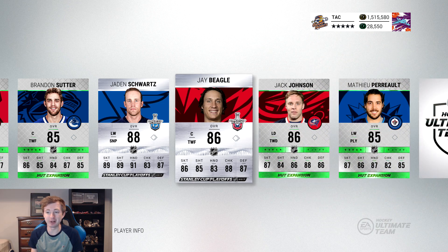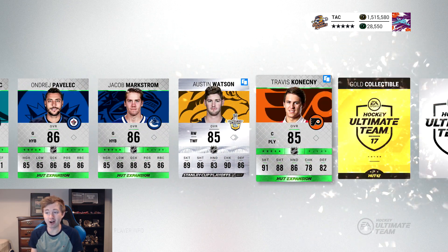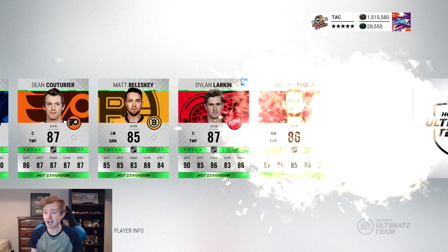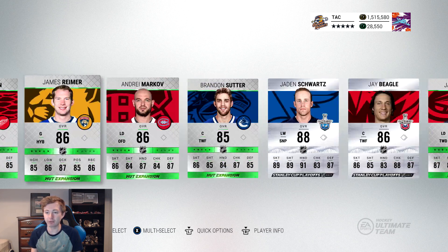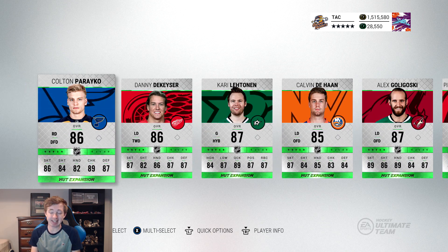We are good — we get the one pack we quick sold back. We get Schwartz, Beagle. Vlasic's not too bad, Austin Watson. Another gold collectible. Frederick Anderson 89. Matt Hunwick, Carlson — how many Stanley Cups? We got 3, 4, 5, 6, 7 — 7 Stanley Cup cards, a gold collectible, and 89 Anderson. These packs are unreal.